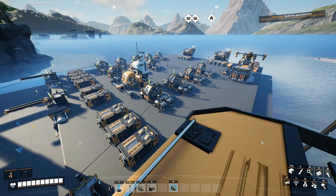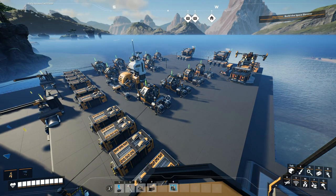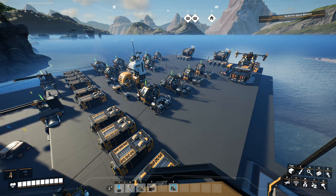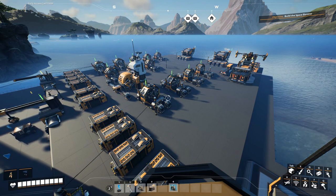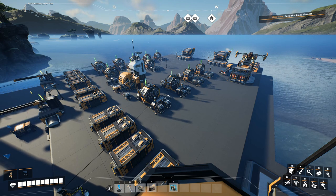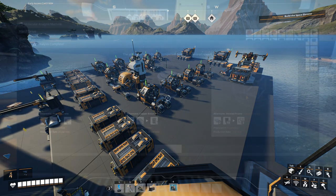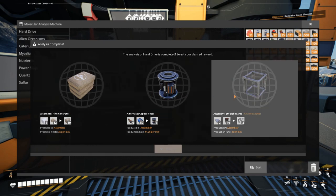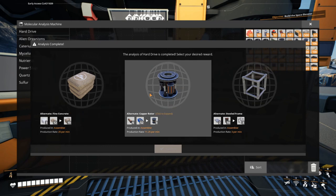Each of those alternate recipes takes 10 minutes to unlock, and all those modules also take quite a bit of time. Not to mention the actual production of the heavy modular frames and computers. You're going to have a little time on your hands, which we are going to use to the fullest extent to plan for the next phase. The problem with alternate recipes is that the result is random, but they tend to be pretty good — some are better than others.